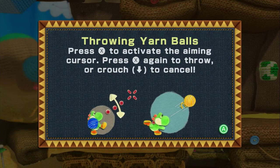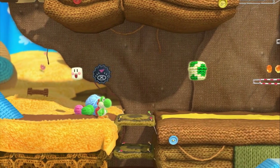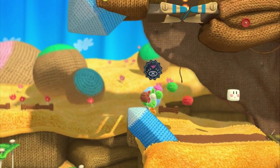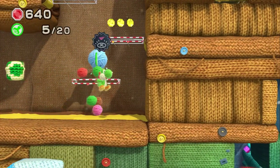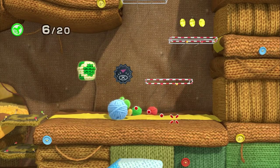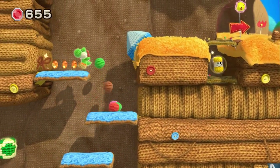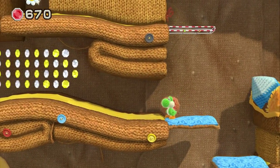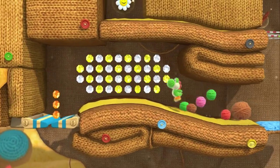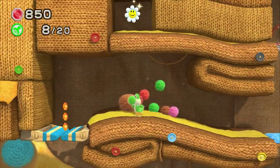Sorry I didn't read what that thought bubble said there. I've been using the ZR button, not the X button, because I'm used to it being L and R in Yoshi's Island. You can make platforms out of the yarn, and when you see gaps you can unveil hidden paths. I'm liking the concept of this game actually. It's been very impressive so far.